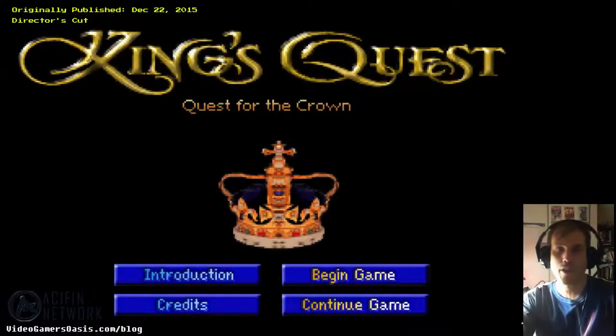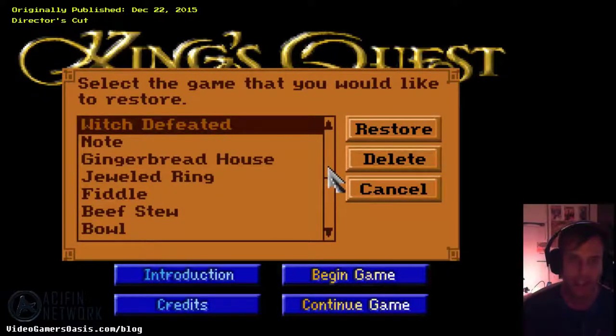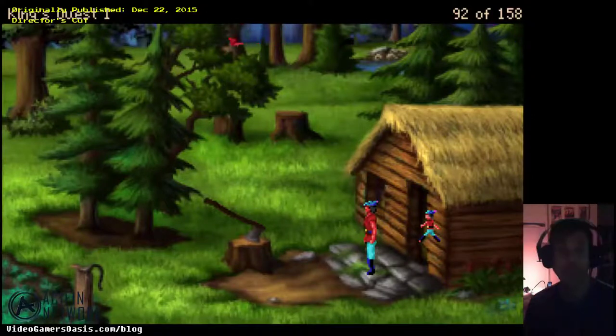I'm going to play a little walkthrough for you of King's Quest 1: Quest for the Crown. It's a classic retro point-and-click adventure and I'm really having a good time with it. I've won this game before, a long time ago, but I want to share some examples of how to win the game. Last time we helped a starving woodcutter and his wife get something to eat. We already gave him a magic bowl that provided everlasting beef stew.